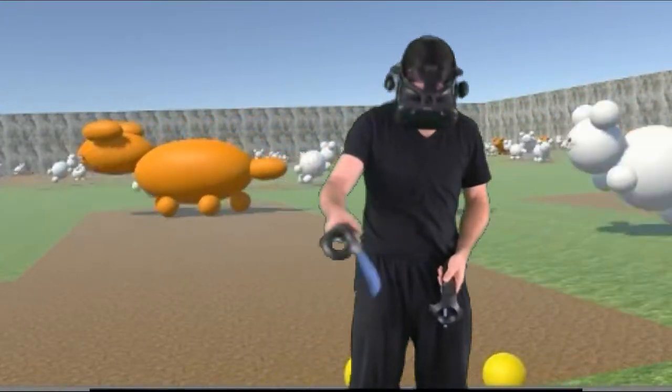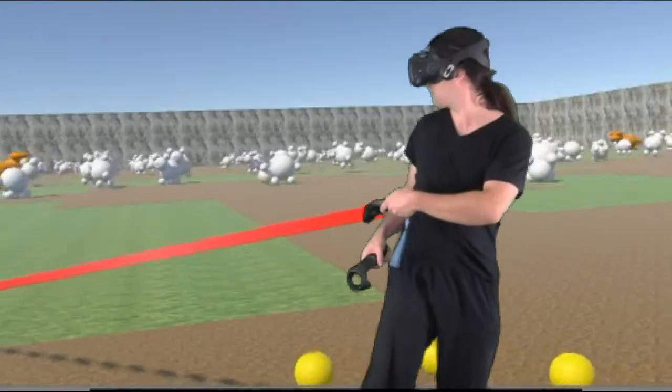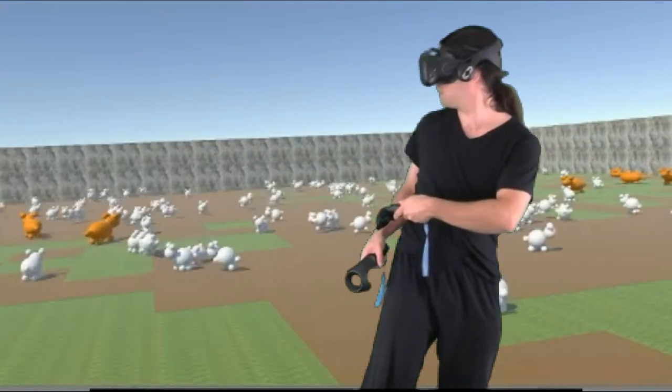And now I'm playing as a rabbit. You can hear the music changed. I can eat grass underneath me by pressing the trigger. I set up a teleport — oh, and I just got eaten.